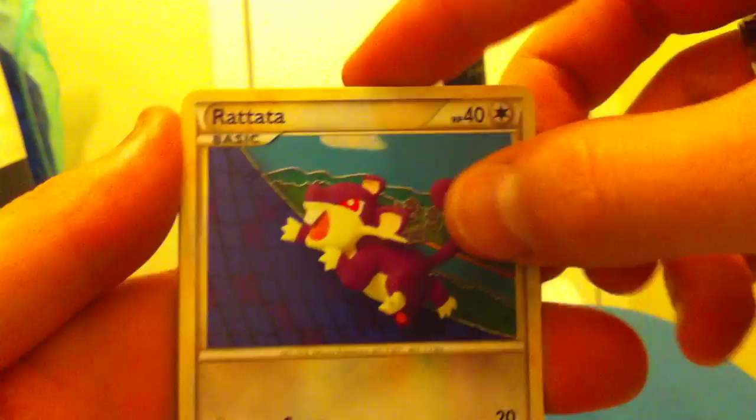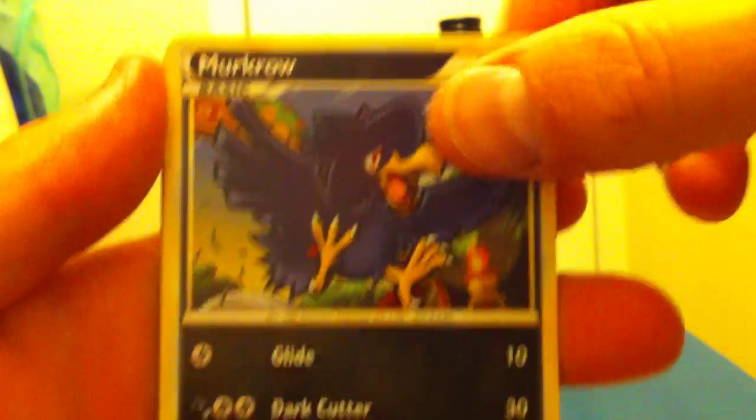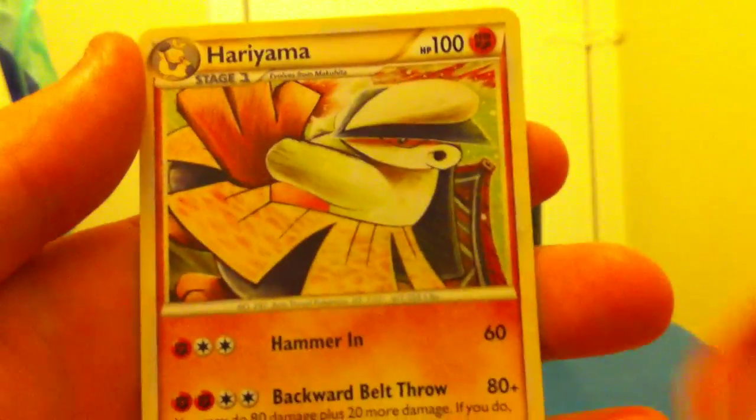We got our last pack here. All right, so we have a Rattata, Raticate, Hitmonlee, Slugma, Murkrow, Scyther, Vaporeon, a Gloom, Defender trainer, and a Hariyama. Nothing too spectacular, but I got a nice holo there — that's better than nothing.